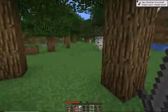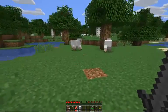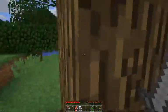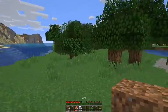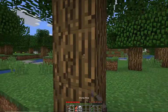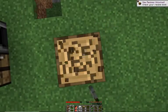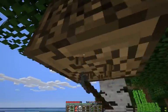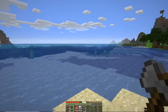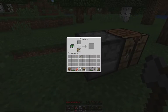Some mutton would be nice. I can also make a bed to sleep the night away. Might chop a tree down so we can get some charcoal. I wonder if there's a shipwreck nearby - they're one of the new features. You can get a nautilus shell from them, which you can use to make a conduit. So far I don't see any.